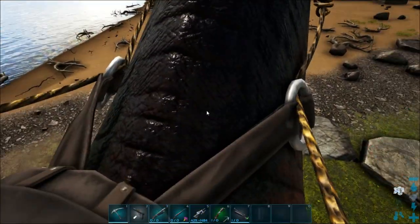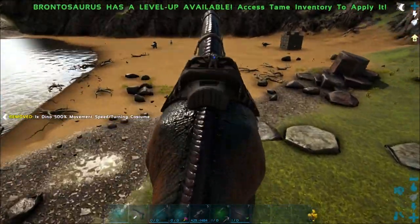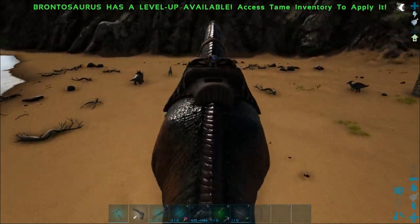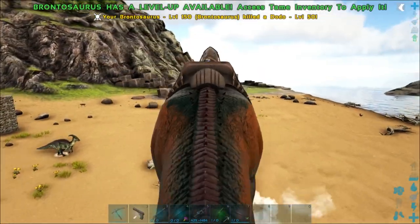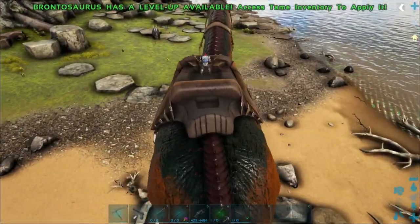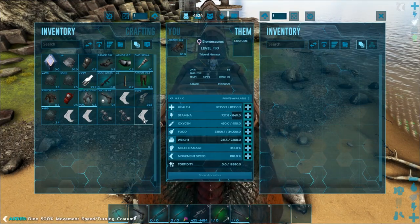A 500 increase in speed on a brontosaurus — I'll just drop this on this bad boy here. It's not as amazing as you would think, but I'm telling you right now this big guy is booking it. You don't really notice it because he's so massive, but he's definitely moving.